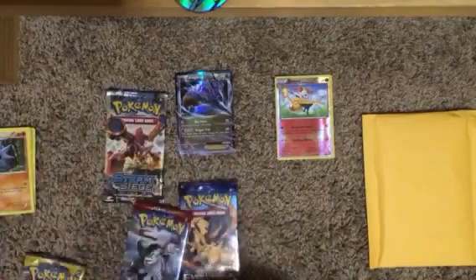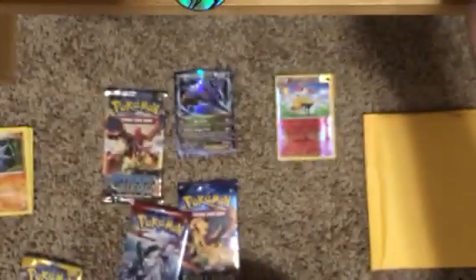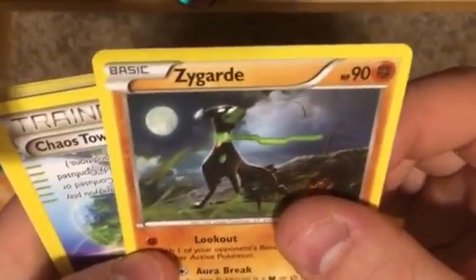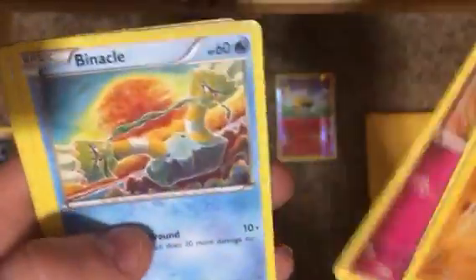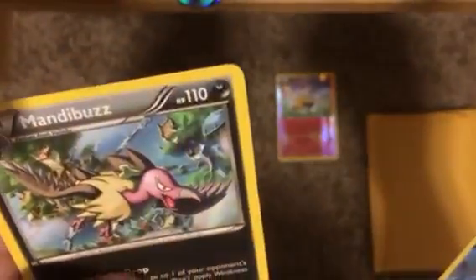We'll do the other Fates Collide real quick. Just pop this bad boy open. It is a Green Code, so nothing amazing. That's okay though. We got Zygarde, Chaos Tower, Shuckle, Raiolu, Snubbull, Binacle, Bronzor, Burmy. Reverse is Omaskhan, and our Rare is Mandibuzz. So we got Rare and Reverse.